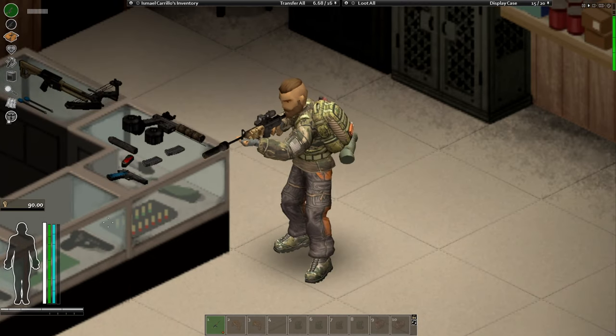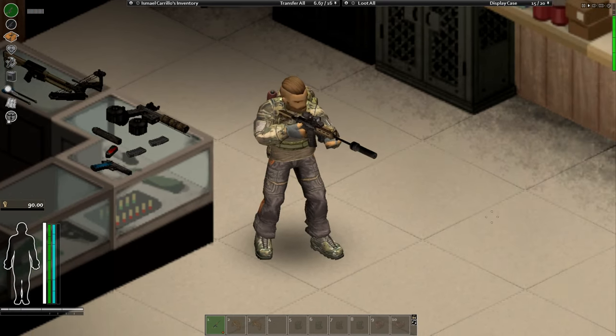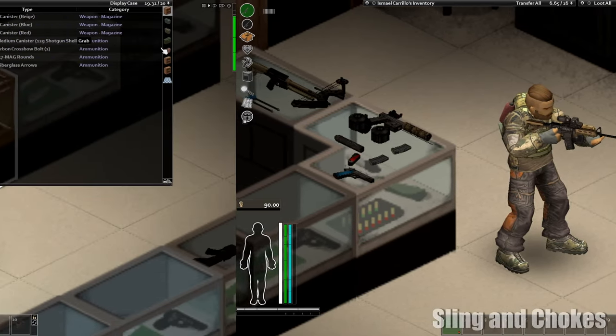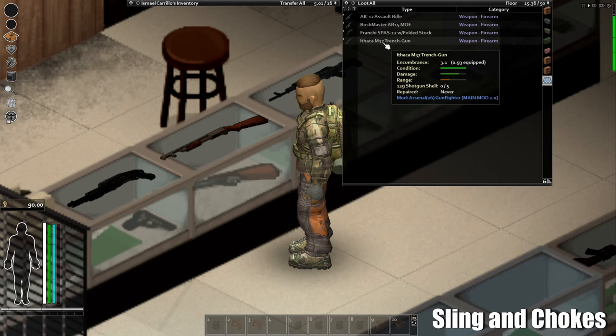Let's change the muzzle brake to a suppressor. This is a suppressor from an AK so it's going to look a little funny on the AR-15, but it's also quite cool.